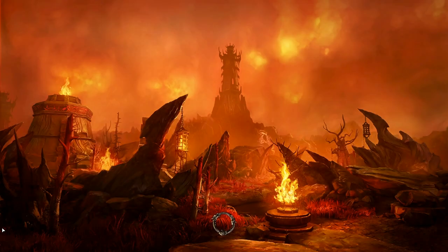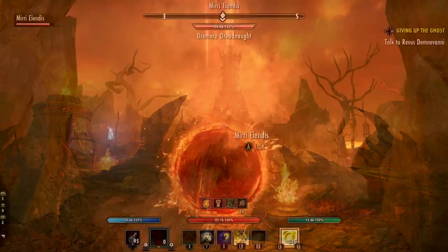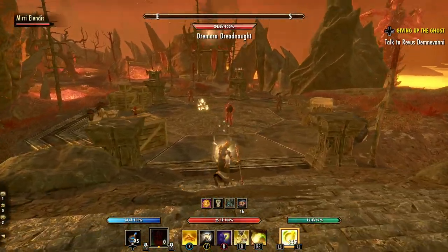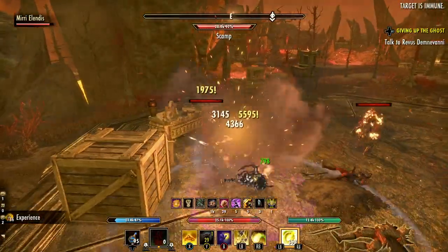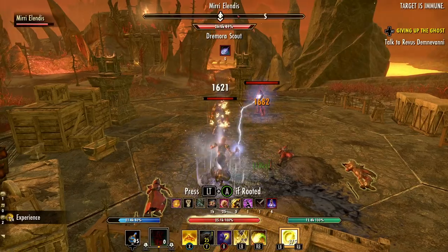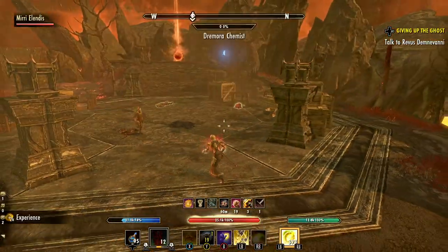Once you enter a portal, you'll be placed into the Deadlands, which is technically a public dungeon. There are many different paths through the Deadlands, with many different islands you'll be jumping between on different portals. The island where you start seems to be random. Other players can also join this public dungeon if they go through the portal, but there will be times where it's only you in the zone.